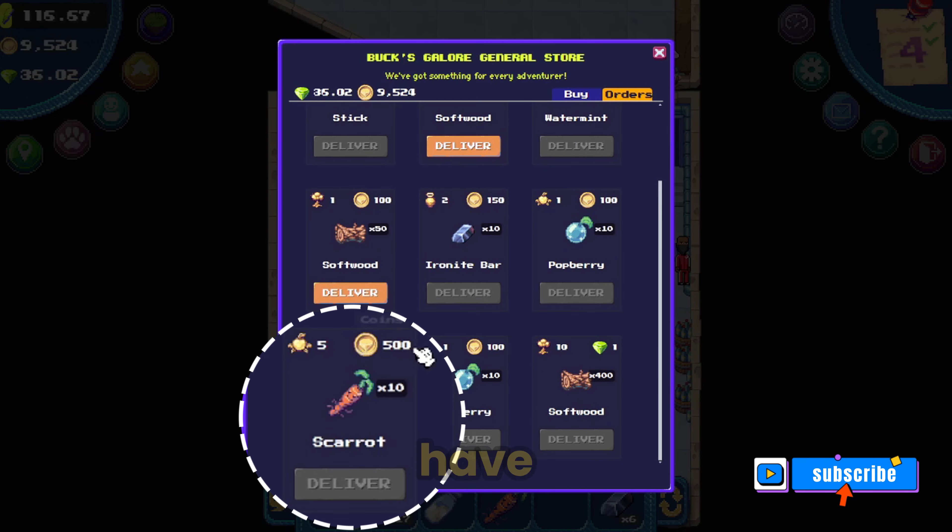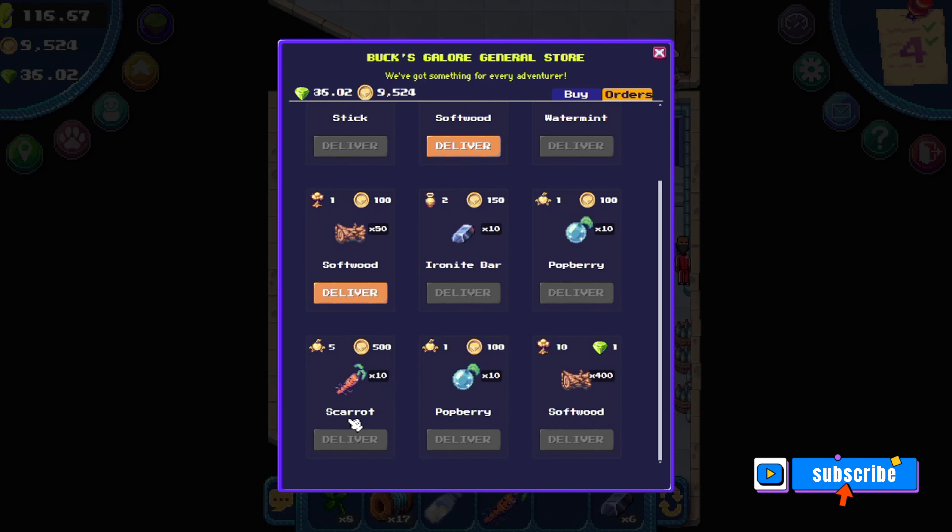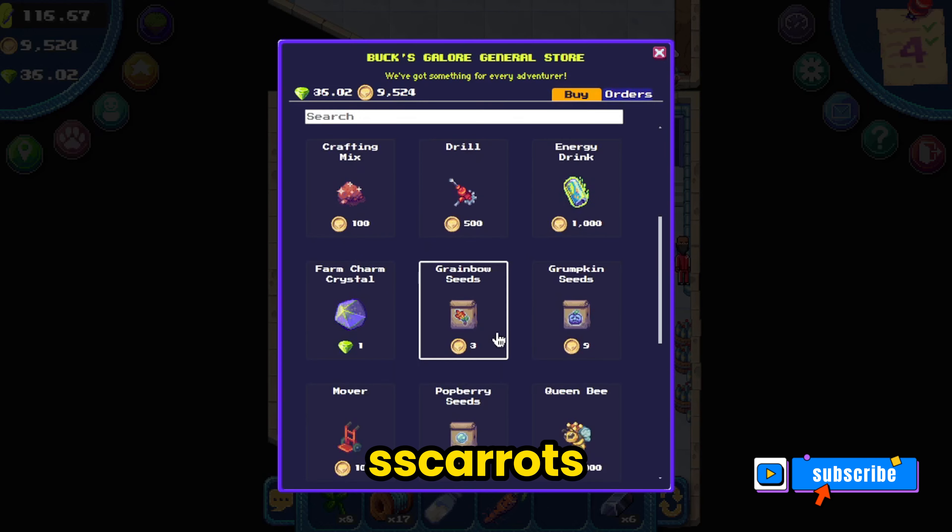From the orders tab you can see that I have a scarat delivery that I could do, which will give me 500 coins. I just need to farm 10 scarats to do this.